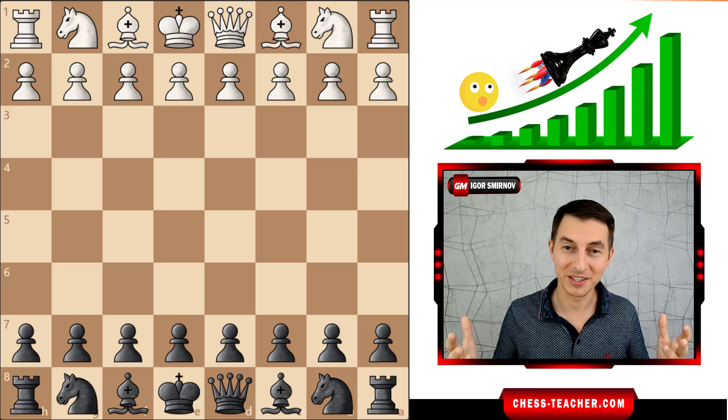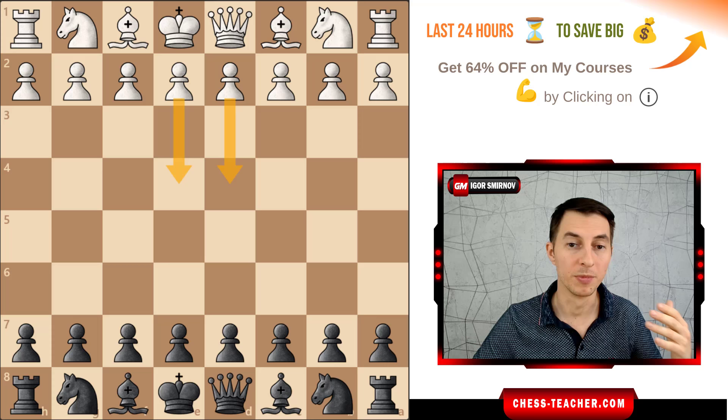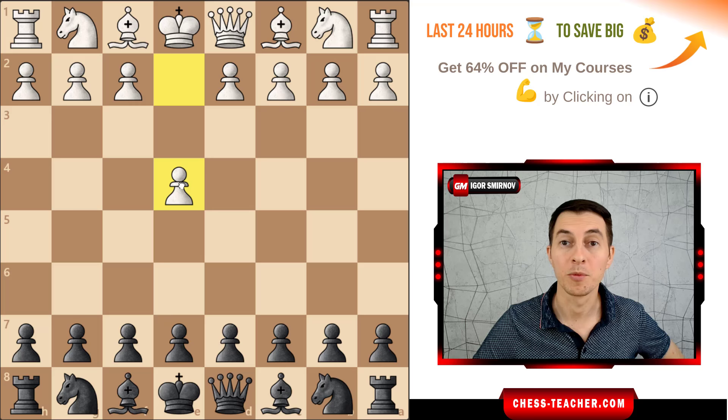One advantage of this opening is that it works against both major moves — both e4 and d4. Let's start with the move pawn e4, and in a moment I'll show you how you can get to the same position if your opponent chooses to play pawn d4.